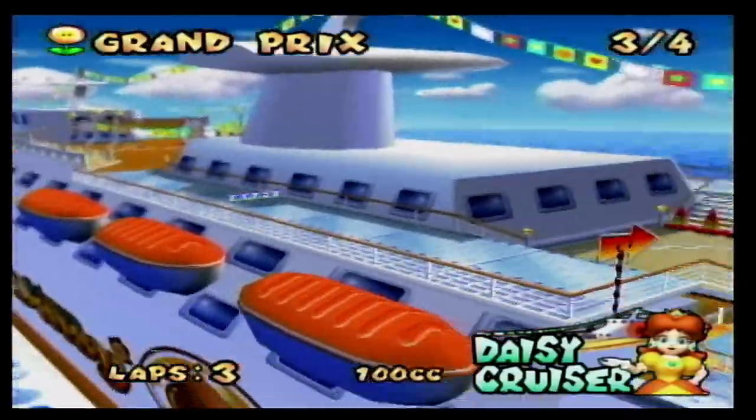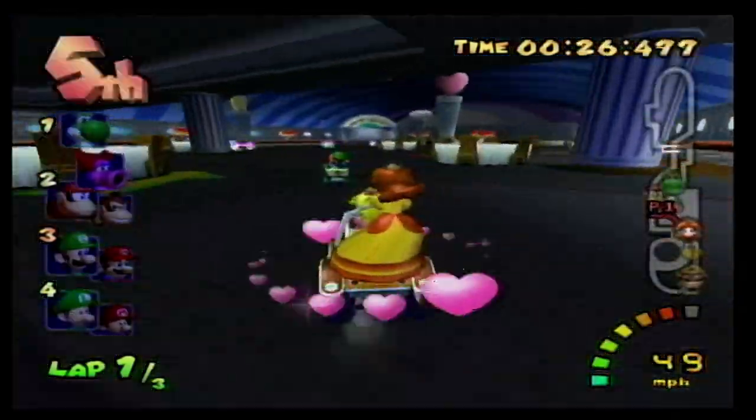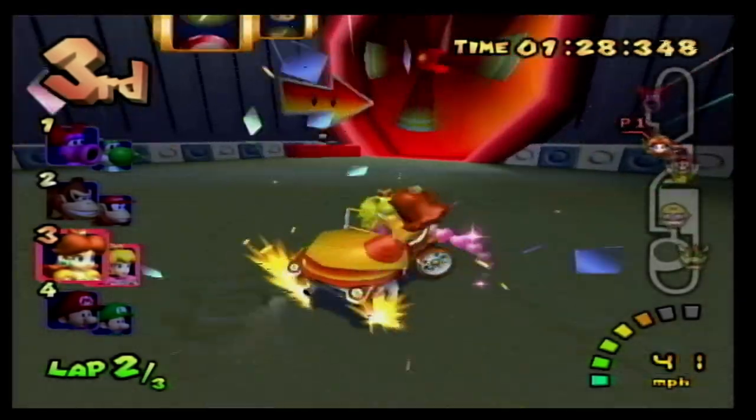At number 6 we have Daisy Cruiser, a really dope track that takes place on a moving cruise ship. You start on top of the ship having to dodge a pool. You then go into the ship into a dining room hall where the tables randomly move around trying to sabotage you. There's even a section that takes place in what appears to be an engine room. This is definitely a really fun course with some unique elements.